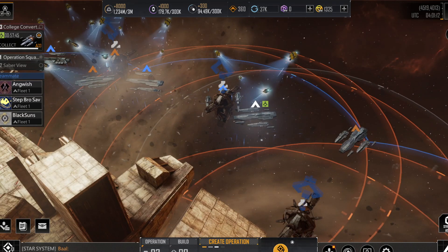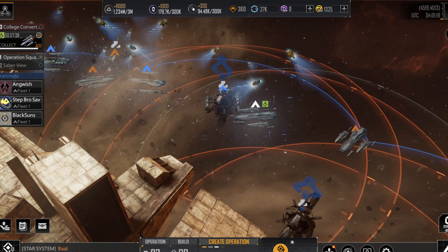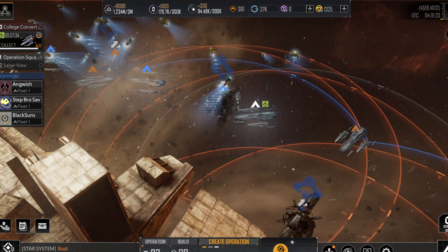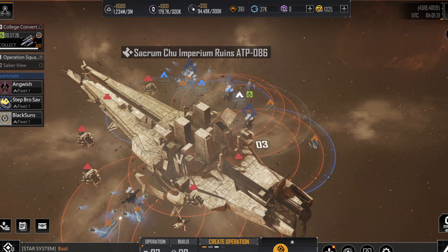That just about sums up everything I wanted to go over for the turrets. You now know what ships are good, energy weapons instead of physical, that you want to do higher level ruins with level 10 being the best, and that it is a very good idea to have your whole team group up on one turret if at all possible.